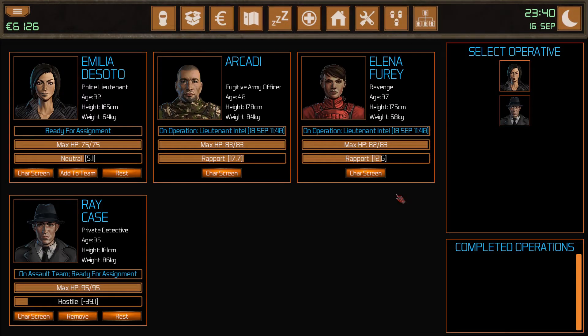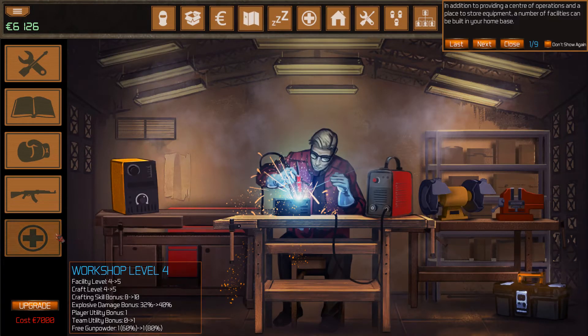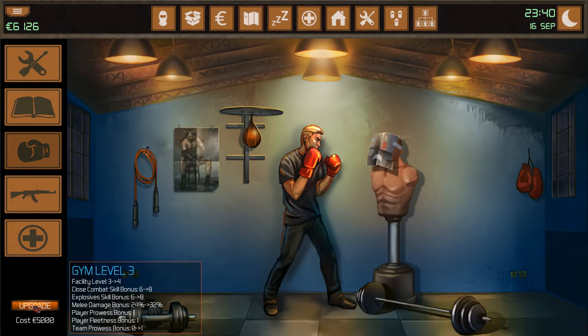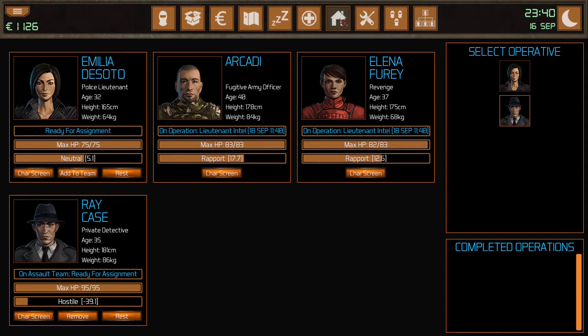The next big addition in this update was the ability to send your allies on operations. These operations include: get district intel, get racket intel, get lieutenant intel, steal supplies, and you can also use them to build facilities. If you press upgrade, you can see it completes in 24 hours — you can click to reduce the build time, and then remove them again if you want. That's another function which allies will perform in this version.